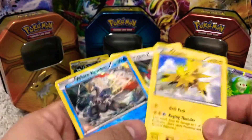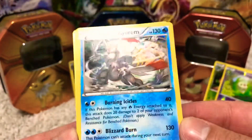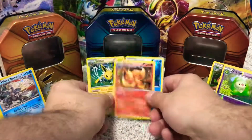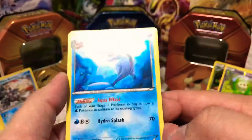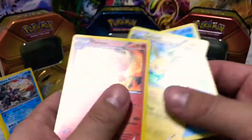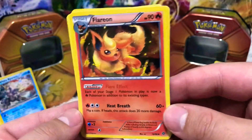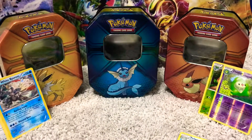So our rares from today: we have Zapdos, Porygon Z, and a White Kyurem — holo rare and rare. And to recap, here are the three Eeveelutions of course. Here's the Vaporeon one more time, Jolteon — really cool artwork — and Flareon, always my favorite of the Eeveelutions. Make sure you like the video and come on back tomorrow for some more card openings.